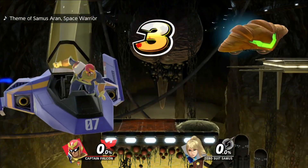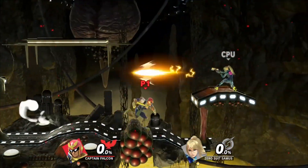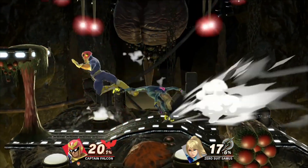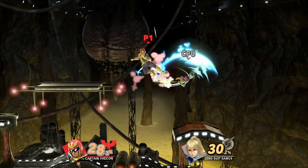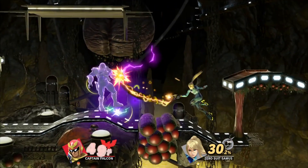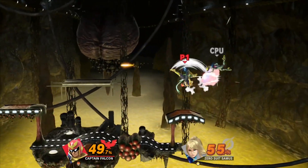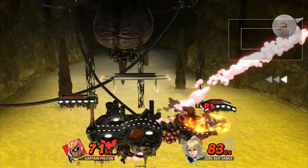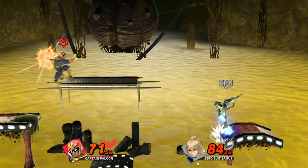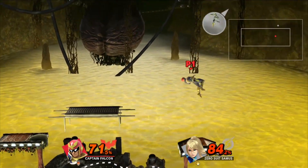Don't worry if you lose against any new challengers — you'll always have the option to fight them again. You'll need to wait a bit and play some matches before heading into the Games and More section of the main menu. From there, in the bottom right-hand corner, you'll see a little door icon called Challenger's Approach. Select that and you'll have yourself a rematch for a chance at unlocking them. Note that if you lost against multiple characters, you'll be facing off against the first one in that list — you need to beat them in the order that they appeared to you.